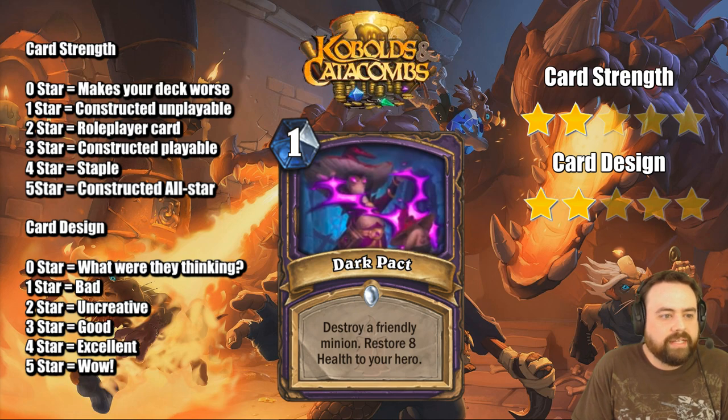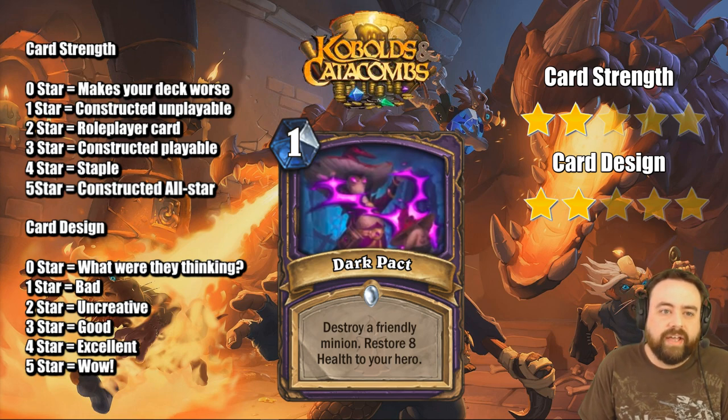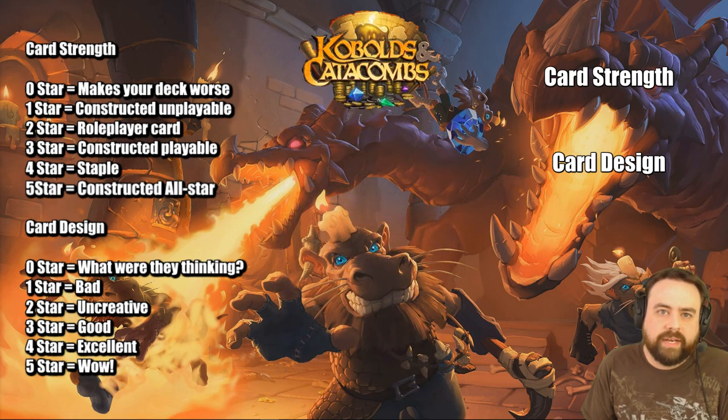Dark Pact here, 1-mana destroy a friendly minion — that's not good, you don't generally want to do that. But it says restore 8 health to your hero. Now that, on the other hand, is a lot of health, and it's a game-swinging health. In the right deck, this might see a home. It's hard to predict how good this card will be, but it is playable.